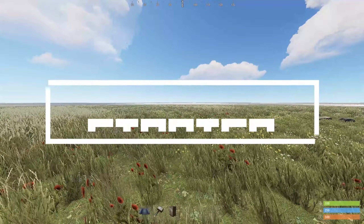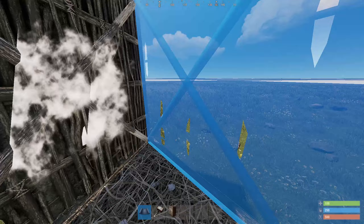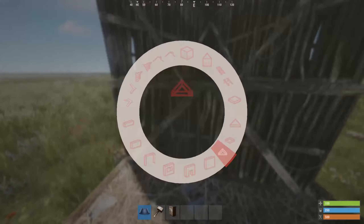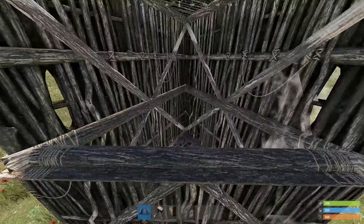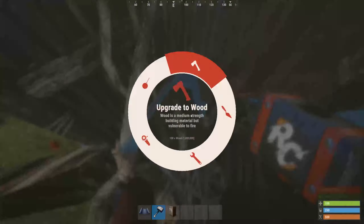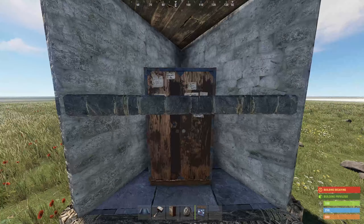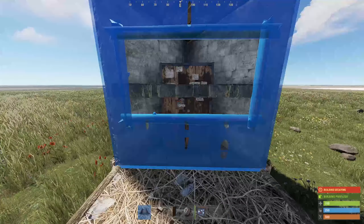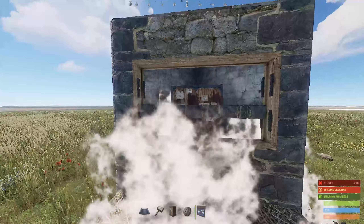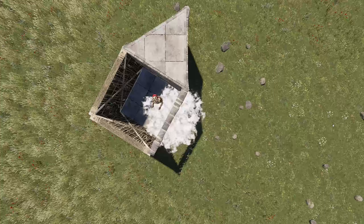But how do we build this base? Begin by placing a square and a triangle foundation. Surround the triangles with walls and place a half height floor triangle into which you will want to place your TC. Blocking it in the early game is very important, as in this stage you probably won't have a window, so this will be the only thing protecting your TC.